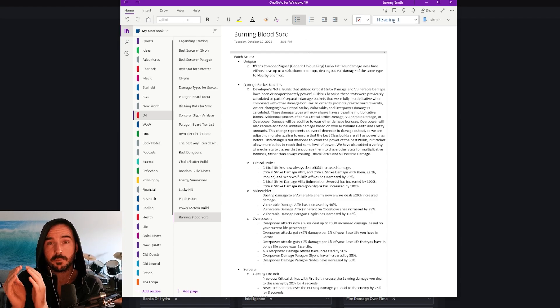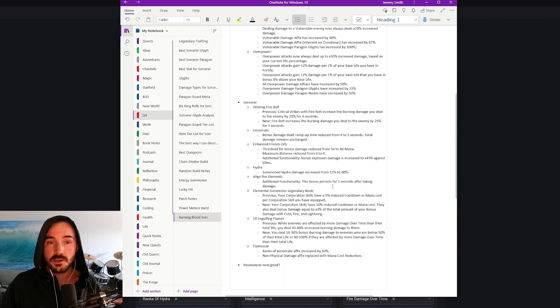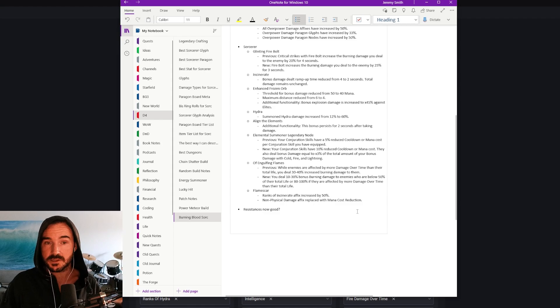Now that's capped at 50%, so we're missing out on a maximum of 50%, but there's much more stuff that we have access to now with the vampiric powers, the new uniques, and some of the changes they made to the other aspects that are really going to enable a burn build to hopefully stomp.